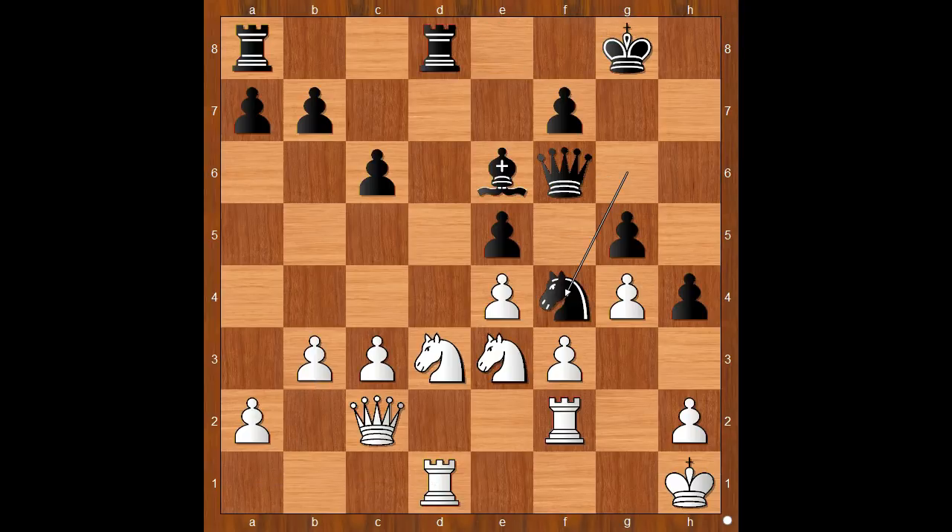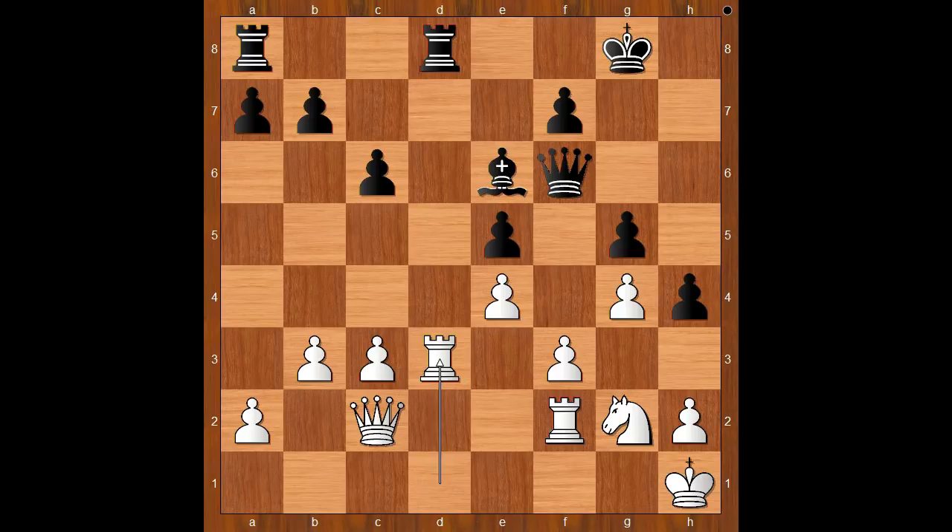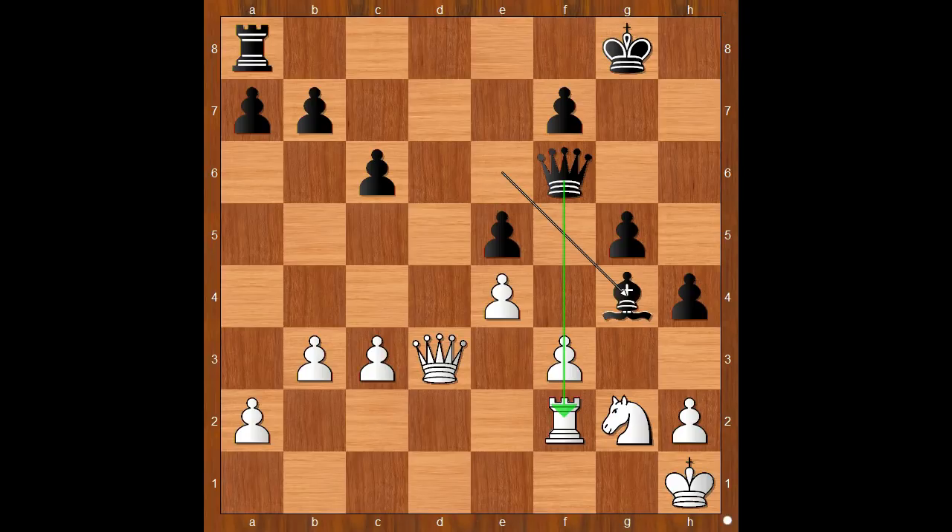b3, knight to f4, knight to g2. If knight takes on f4, then e takes on f4 — the position favors black. Knight to g2, knight takes on d3, rook takes on d3, rook takes rook. What is Capablanca doing? Capablanca is aiming for the endgame: queen and bishop against queen and knight. Rook to d8 was played. The other way to go was bishop takes on g4 — the pawn is pinned. If knight takes on h4, then bishop to h3, which is also good for black.